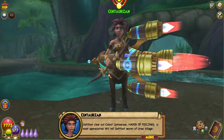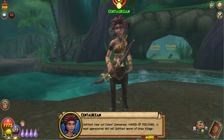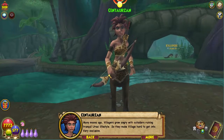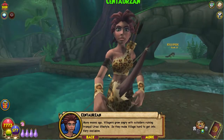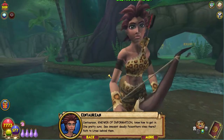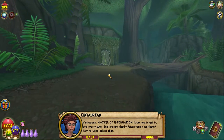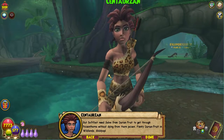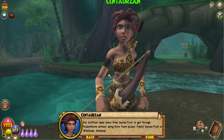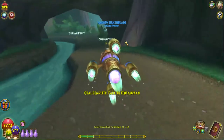'Soft foot clear out cabin — Sentarzan, haver of feelings, is most appreciative. Will tell soft foot secret of Ursai village. Many moons ago villagers grow angry with outsiders ruining tranquil Ursai lifestyle, so they make village hard to get into — very exclusive. Sentarzan, knower of information, know how to get in. See innocent deadly poison thorn vines? Path to Ursai behind them. Soft foot needs salve from durian fruit to get through poison thorns without dying. Plenty durian fruit in wildlands — get it!' Okie dokie, let's collect some durian.